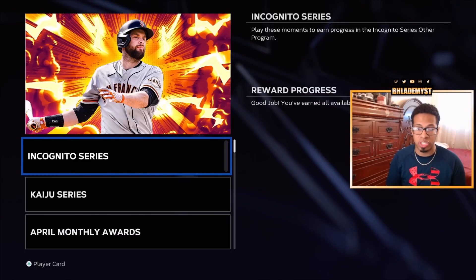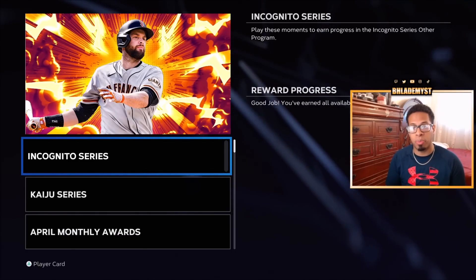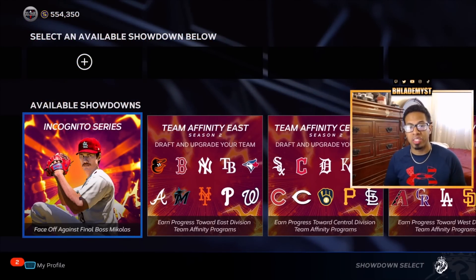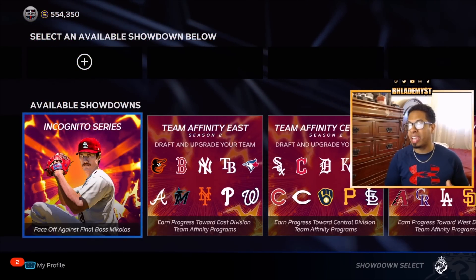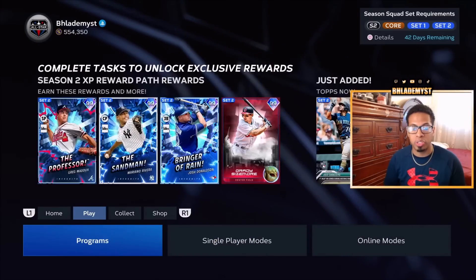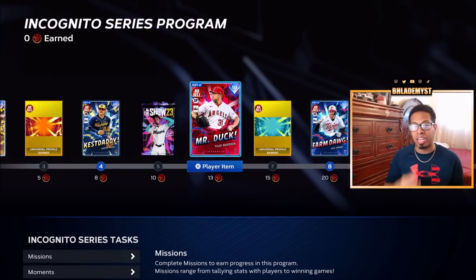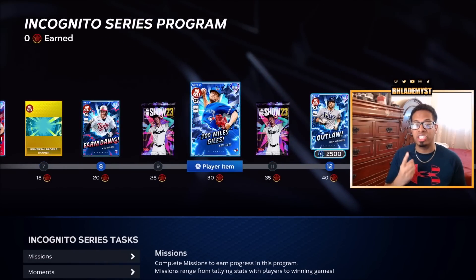Step number three is going to be the showdown for the Incognito series. By completing this showdown you will be able to obtain 15 program points. With those 15 program points you are now going to be sitting at 39, which will unlock just one additional diamond.